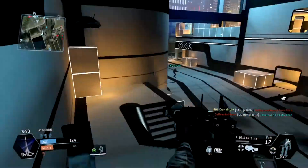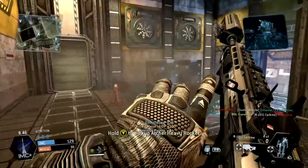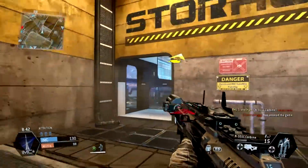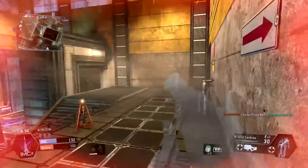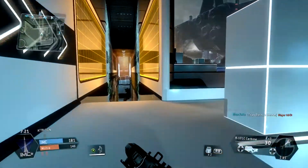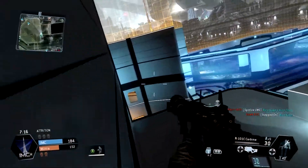You can no longer knock a Titan out of its dome shield with a Titan melee, and Titan melee no longer attempts to damage other Titans if they are inside their own dome shield — previously this could result in a Titan unintentionally taking damage. Dome shield now also protects Titans against nearby Titan fall blast damage, and EMP effects no longer mess up your screen when you're inside a dome shield.